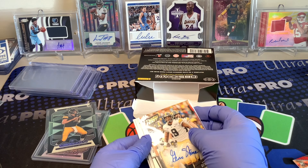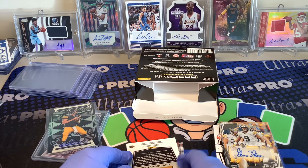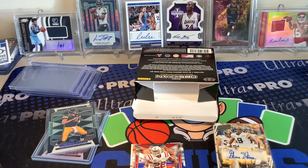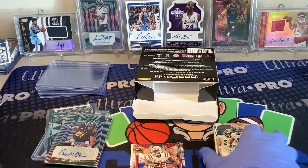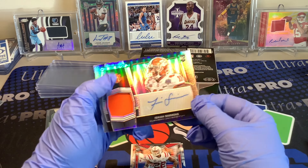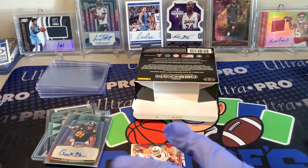We have an RPA up next. And it's going to be... Isaiah Simmons, 30 out of 30, Clemson. Oh, that's sick! Isaiah Simmons RPA, 30 out of 30 — let's go! That's pretty awesome. I'm going to get that one top-loaded. Isaiah Simmons. Let me know in the comments what you guys think about the intro.